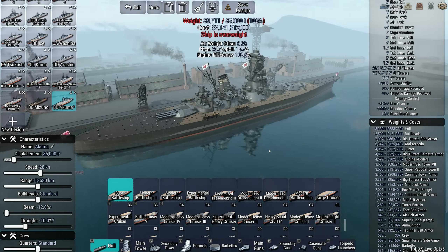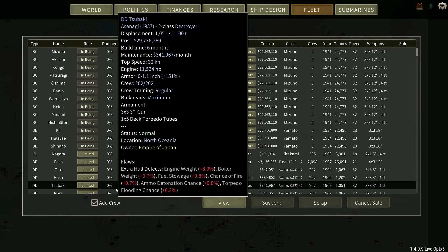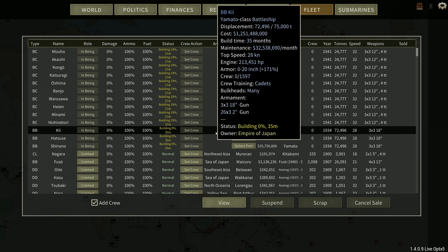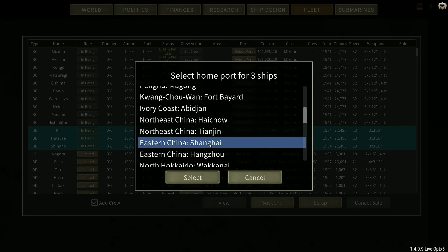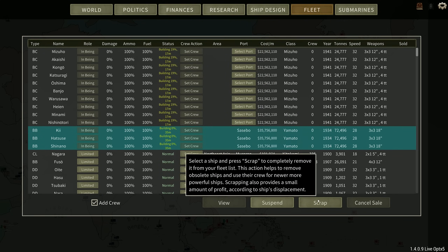Forget it — I'm just going to order some more Yamatos. Seems like a lot more of a sensible thing to do. Three more Yamato class ships — because why not. They work, and they're not super heavy. Yeah, I really wasn't getting anything from that super battleship hull.